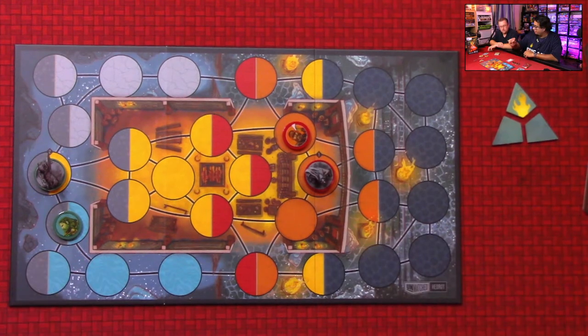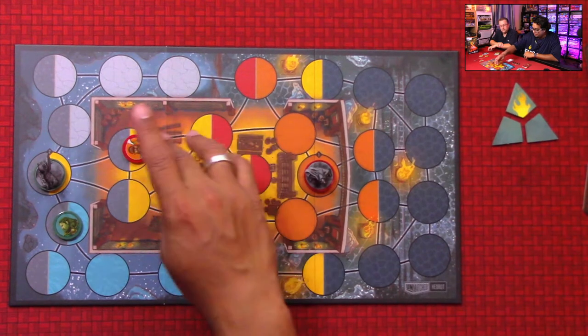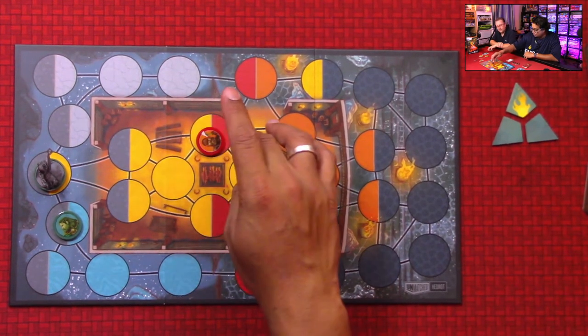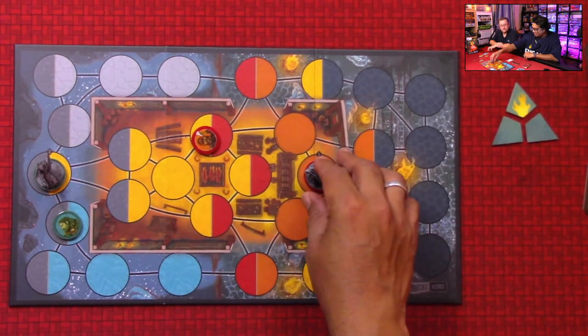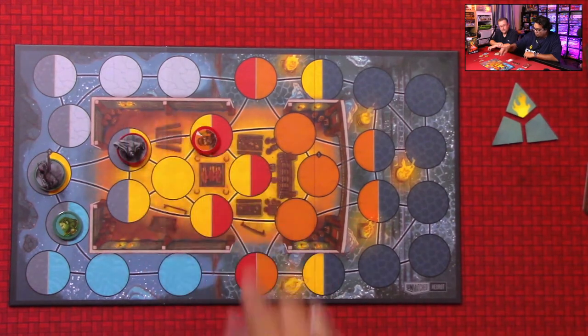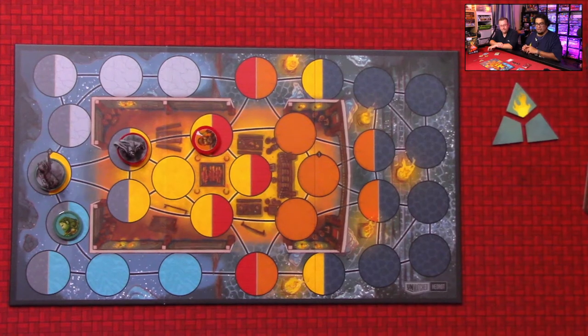With my boosted speed of four I'll move the Huntsman three spaces over there, and then Little Red will move four spaces to get into fighting position. That ends my first turn.